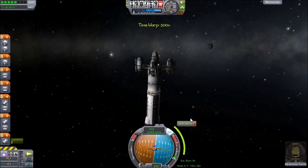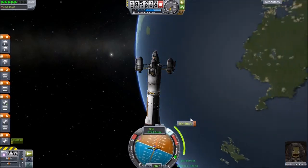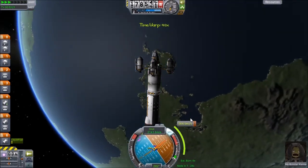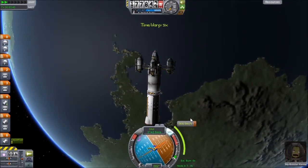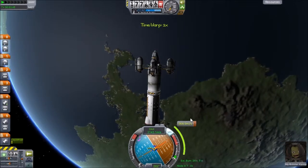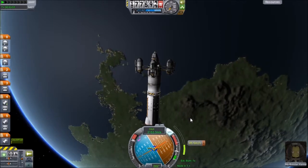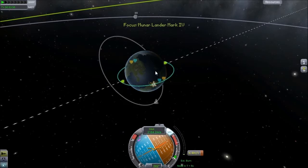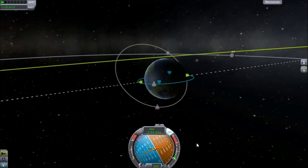I'm going to go a little bit faster, and we'll slow down here in just a second. We almost ran right past it. Alright, let's go ahead and burn. We may even have enough fuel to do it. That's about right, and our ascending node is 0.02, which is plenty close — plenty close indeed.